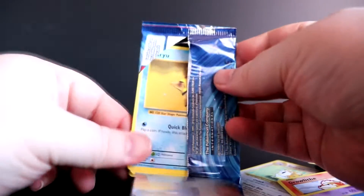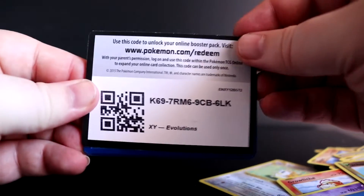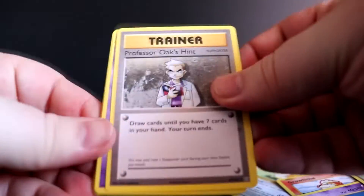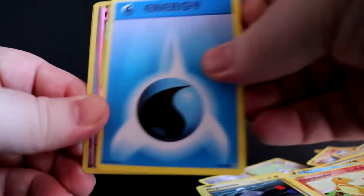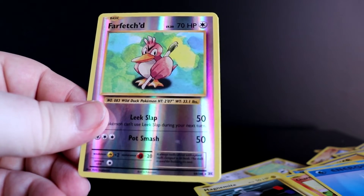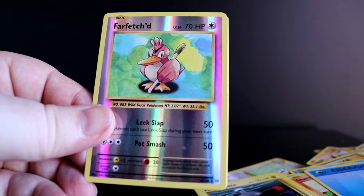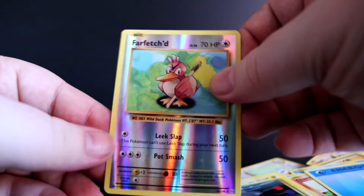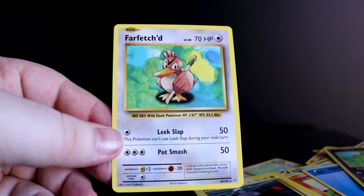Oh, I just opened that one off camera — haters would say it's rigged, but I'll probably get nothing from it so they probably won't. We have our code, one two three. Let's go — Professor Oak, Nidoran. Oh, a reverse holo Farfetch'd! Hell yeah! Okay, let's go — this is our last pack. Let's end it with something good, let's freaking go. Normal Farfetch'd — it's not a dupe so we'll take it.